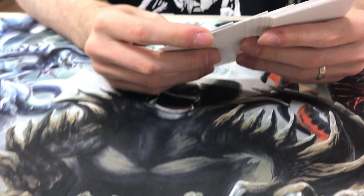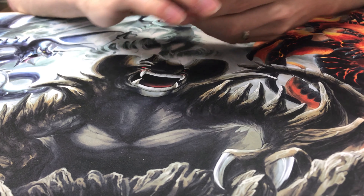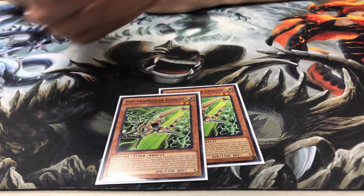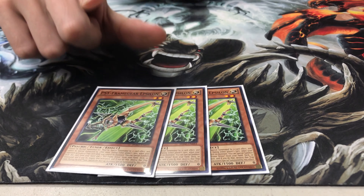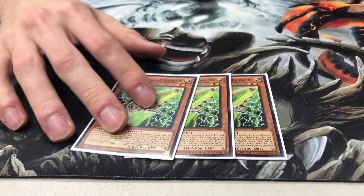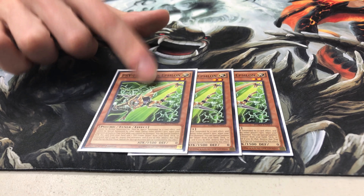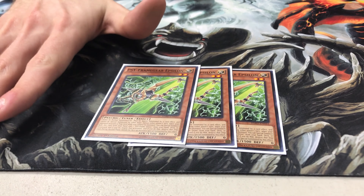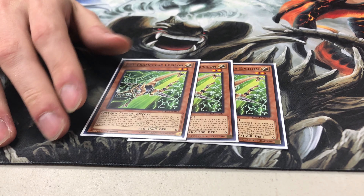Now for the side deck — it's up to preference and a little scarce, just testing it out. I run three of the PsyFrame — the Epsilon, I think — which is the same thing but for trap cards. You don't run into very many trap cards during your opponent's turn, and any trap cards that would activate during your turn — you can't use this since you would have a monster on your side of the field anyway. But I'd run this in the side deck just in case I run into Paleozoics or any really big trap-heavy decks. It's very rarely that I do, but I just like to have it there just in case.